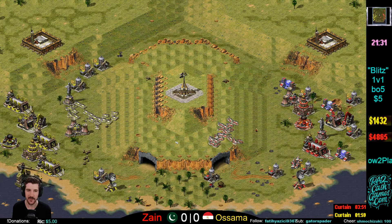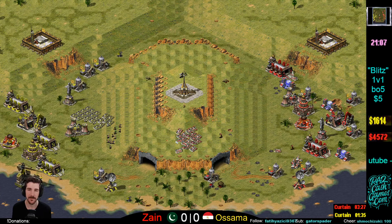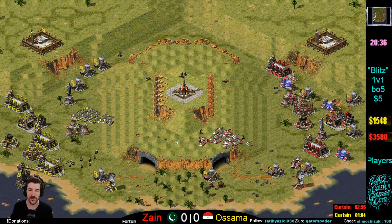We'll know that RA2 has made it when you're on the train and there's a big Blitz game and everyone on the train is watching it together. That's the goal — give me like seven years and everyone on your train will be watching it.